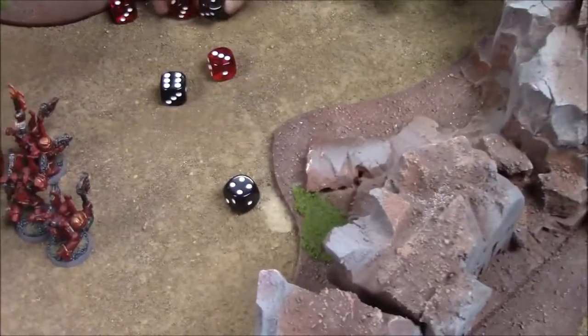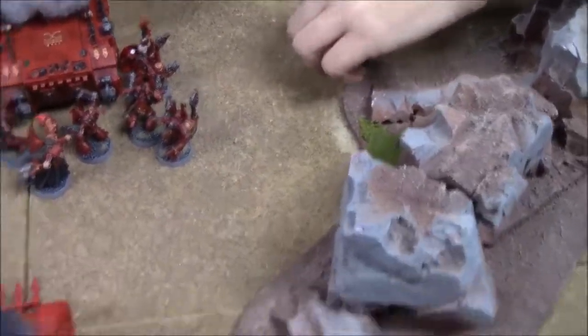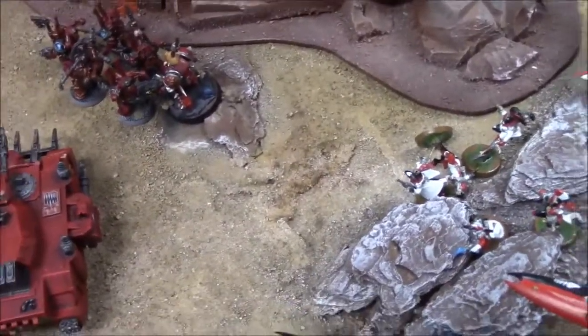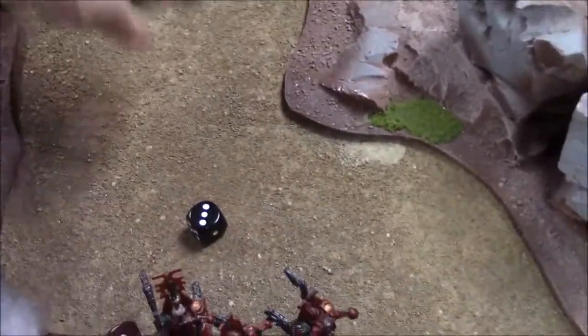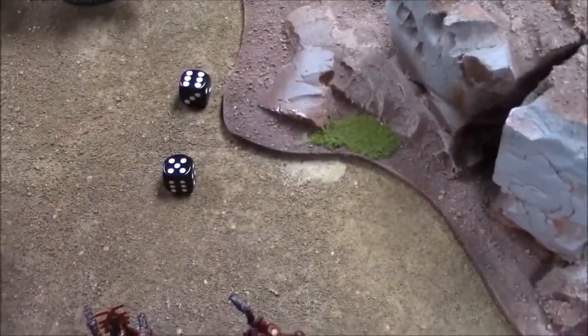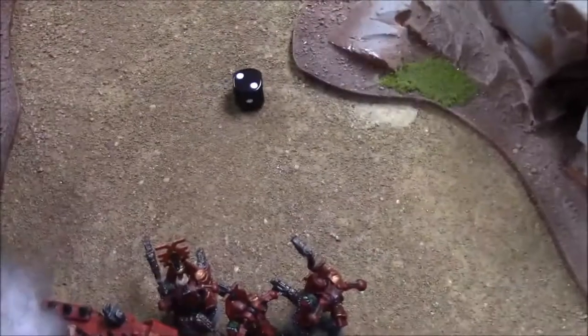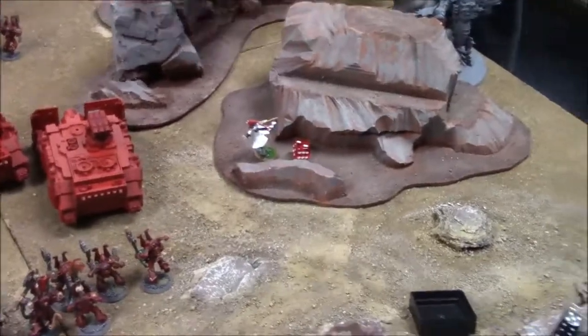Harlequin troop fires into the Chaos Lord's unit: only three hits, two sixes — two AP2 wounds. Two dead Berserkers. Contemptor fires Multi-Melta at the Defiler side — hits, needs a four for a pen: it's a pen. Demon save on five-up fails. D6 plus two effect — the result takes another hull point. Assaulting the Vindicator: Solitaire charges, rolls twelve inches, gets in.